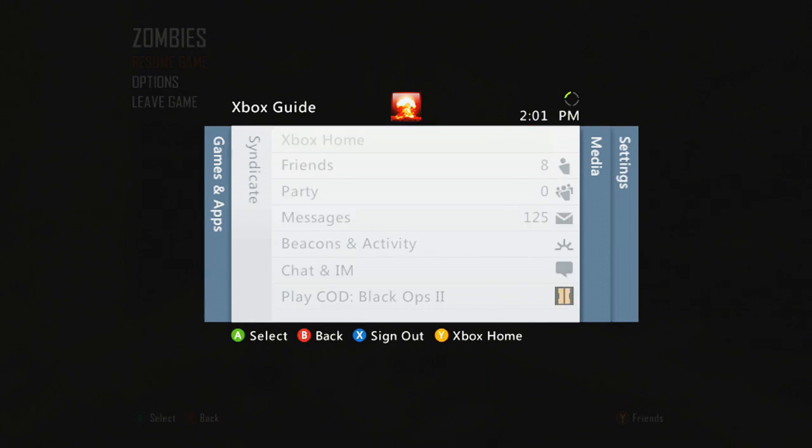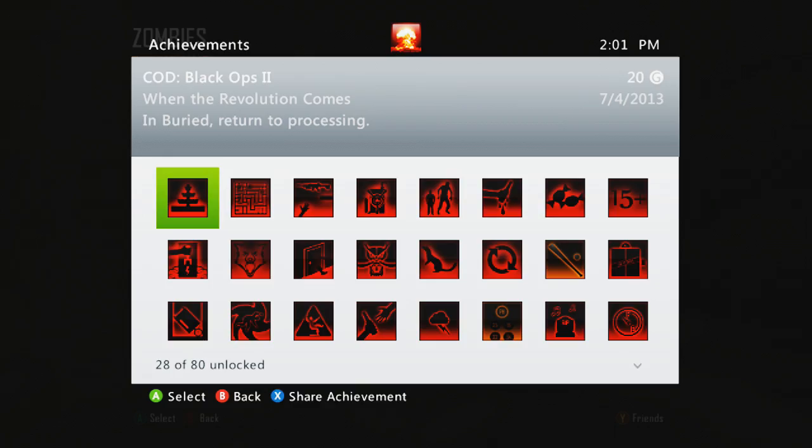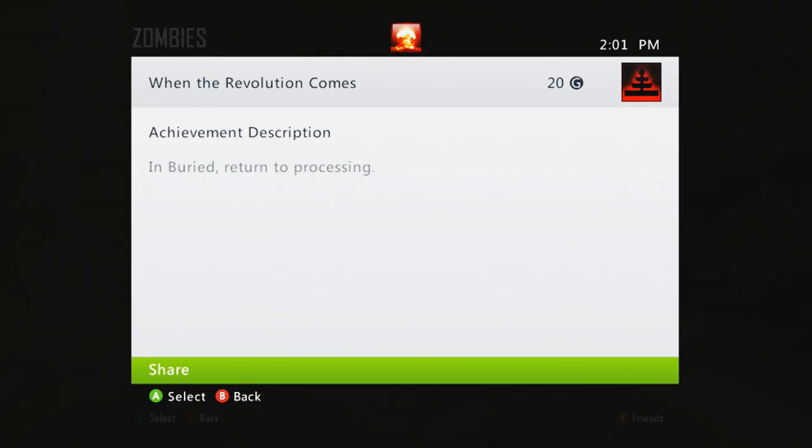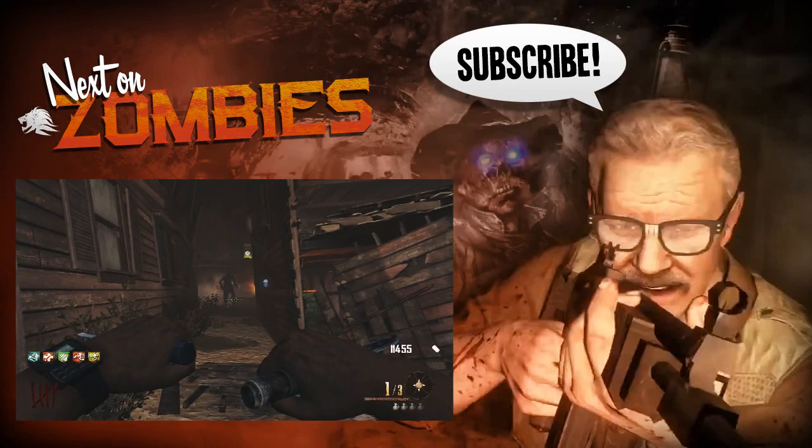If you're wondering about what sort of weapon you can use to smash the fountains, I'd say try and stick with a Ray Gun, a Mark 2 Ray Gun, or the Pack-a-Punch pistols. You could probably use explosives like RPGs and stuff like that, but I'd say just stick with what I'm telling you.